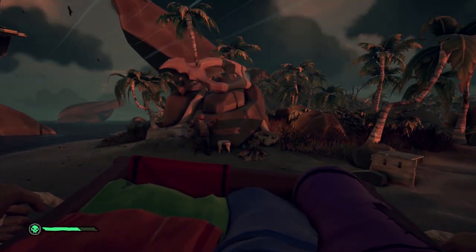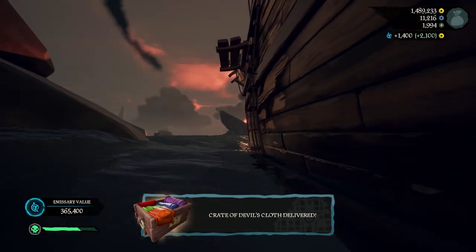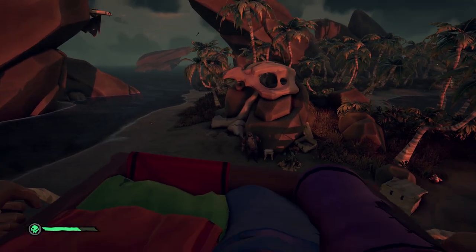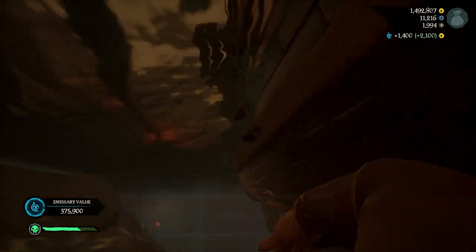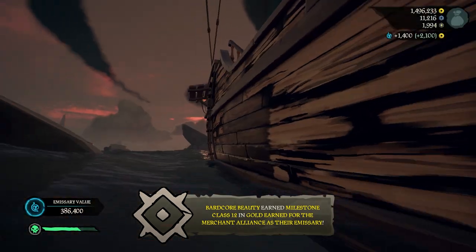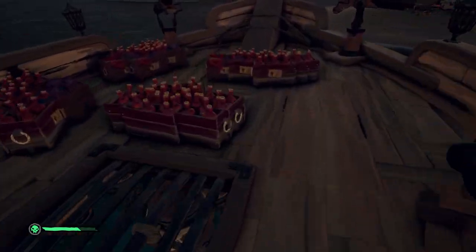I wasn't deterred, though, and proceeded to make my deliveries — a true merchant trader of the seas. For extra gold, you might even consider picking up the commodities available at every outpost while doing this, but again, this is another risk against the timeliness of your cargo deliveries. Another factor is how many of your cargo are set to be delivered to a single location. For example, if you have 20 crates but 10 of them are for one specific destination, you may want to deliver to that destination first, even though other crates may expire sooner. It's truly a numbers game for a savvy investor.